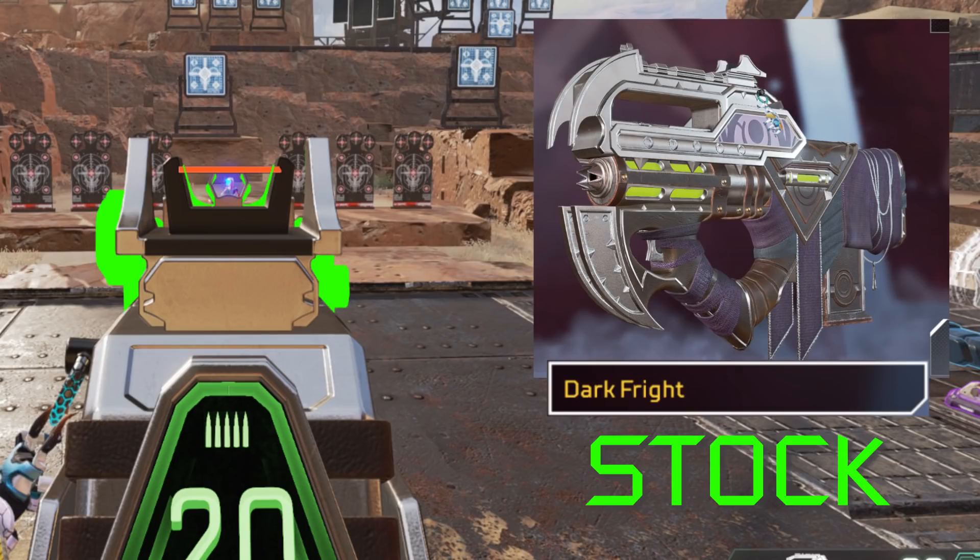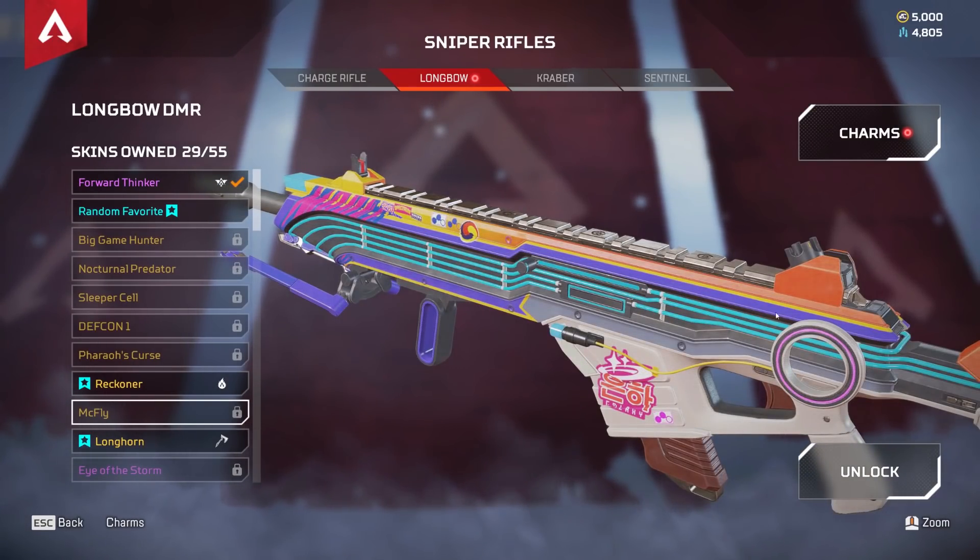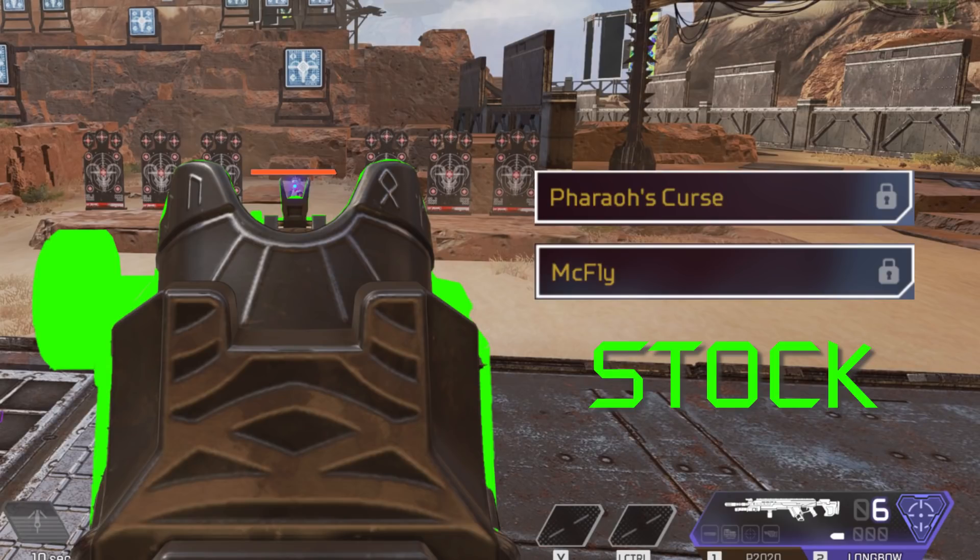Two perfect examples of this are the Prawler and Longbow. For the Prawler it's the Dark Fright skin. For the Longbow the Furrow's Curse and McFly ones are worth crafting. I already have the Longhorn skin which does the same.